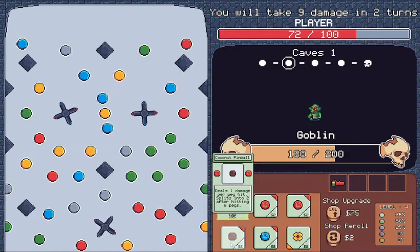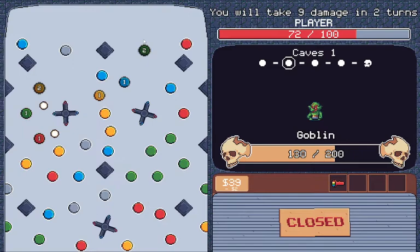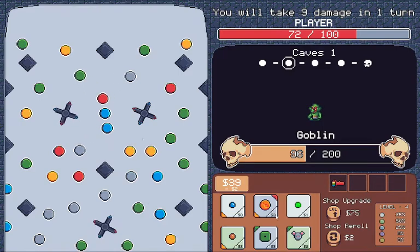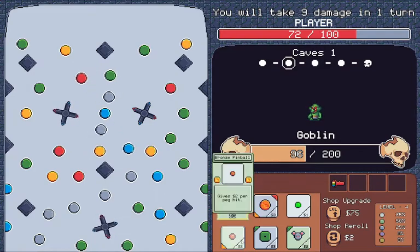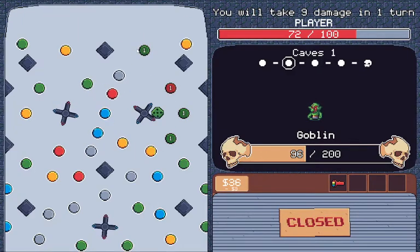Coconut! Get some damage — after hitting six pegs. Oh no, I broke a peg. 84 damage though. Do two damage on red pegs — eight. Gives two coins on yellow. Gives one health for each peg — it multiplies it.